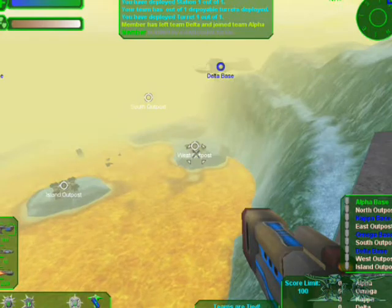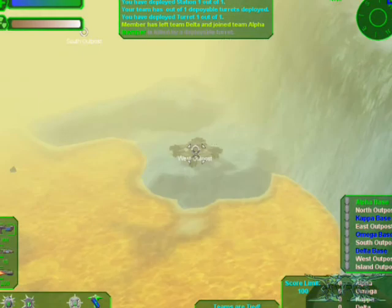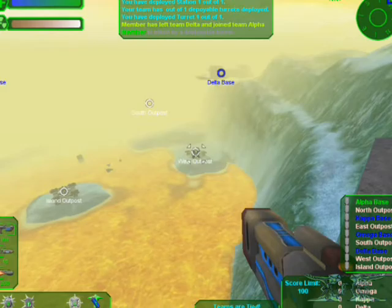Hold the E key to zoom your vision. Press (do not hold) the Z key to see across greater distances.